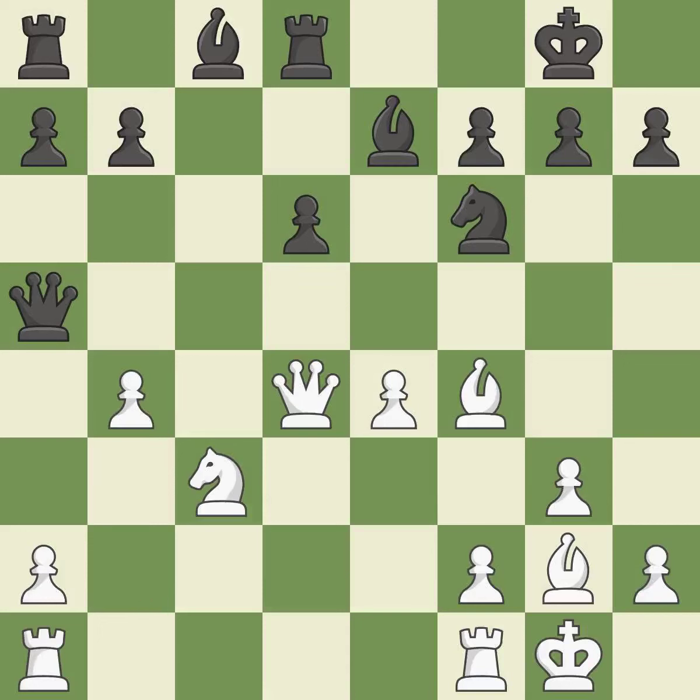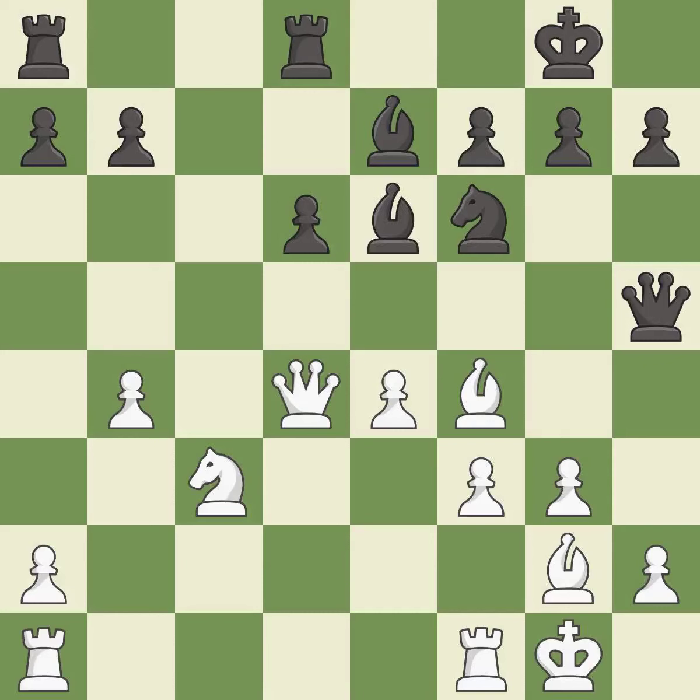This kicks an opposing queen — it is good. This move puts the queen on a safer square — it is excellent. This threatens to kick a queen; it is a mistake. This connects the rooks, which helps them coordinate together in the future — it is excellent.